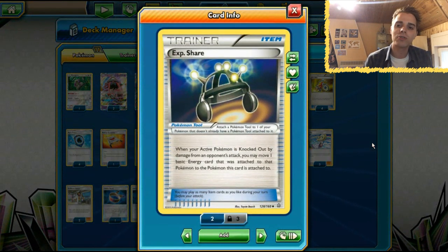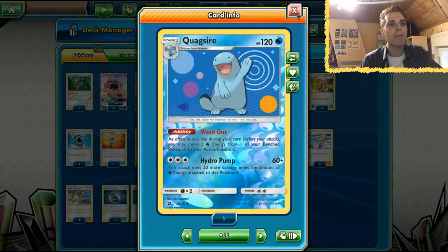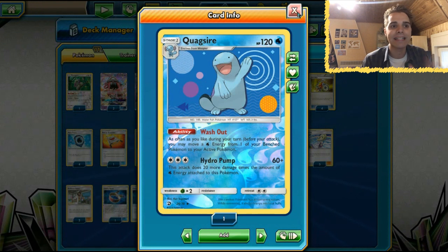Not only that, we are gonna rely on XP Share. So sometimes if Lapras with three energies sees the discard pile, and if a couple of our Pokemon on the bench have XP Share, we can get those energies to those bench Pokemon and then with the Wash Out ability of Quagsire, we can get a Lapras set up in no time. So that's why this deck is definitely doing well.